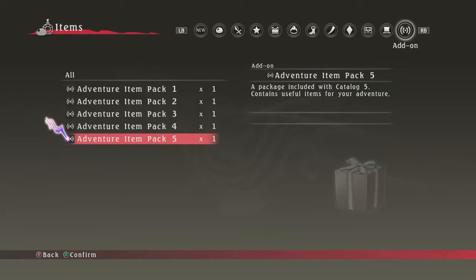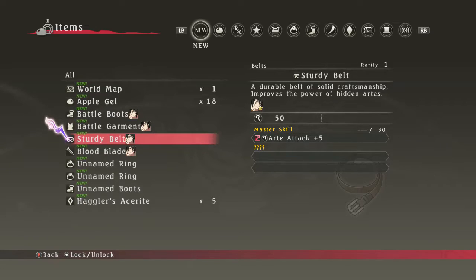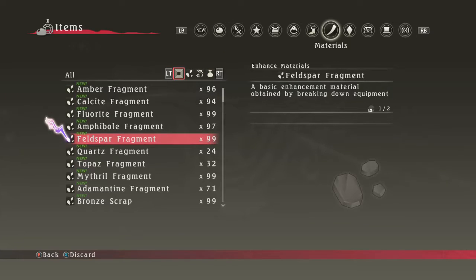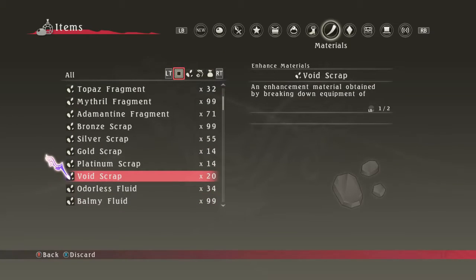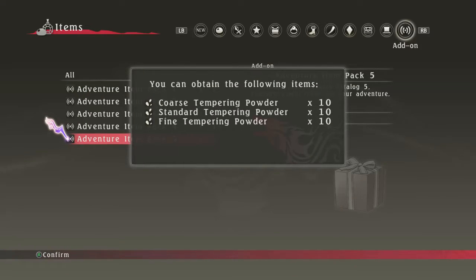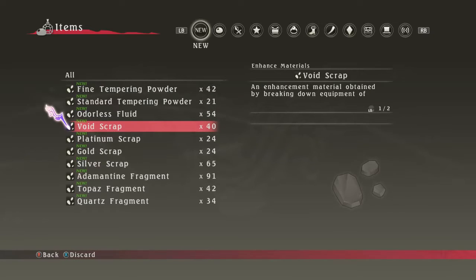So you can use this for a number of things. I actually did this with my tag combo run — that was my third playthrough. I played through maybe about 30% of the game with double experience and then I had so much extra grade that I started over. So you can use that to make things easier for yourself as well. We'll use the void scraps as an example. I have 20 of them right now — now it's 40.